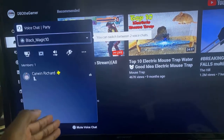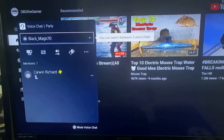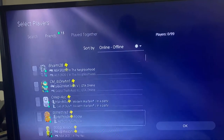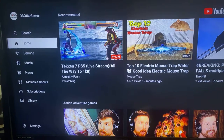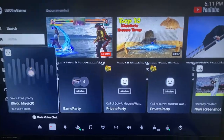I invited myself to this party and I'm in there by myself — it's a private party. That's the only workaround you have right now, because on PS5 they don't allow you to just create a party without inviting anybody. So my workaround is to create the party and only invite yourself.